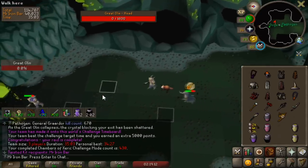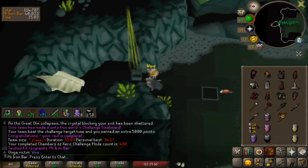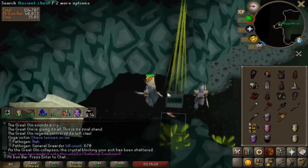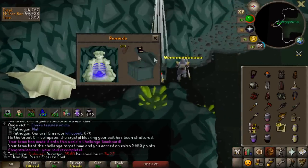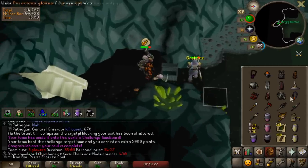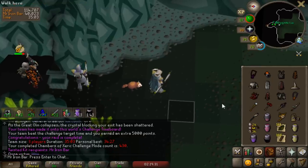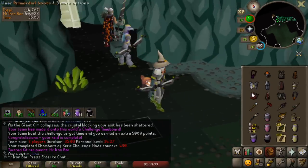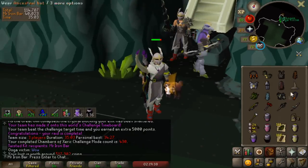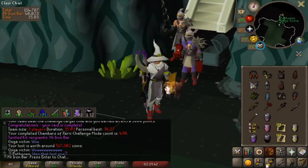Oh my god, I can't believe that actually happened! It's over, holy shit, it's actually over. Luckily I have the instruction hat with me, so we're instantly adding it to the hats. Here's what it looks like without the kit, and we're going to add this to the ancestral hat.